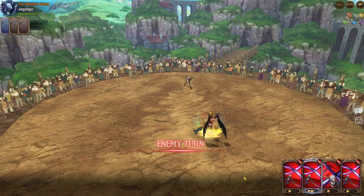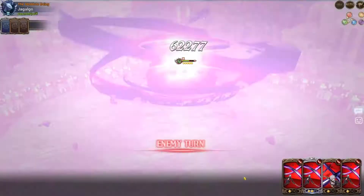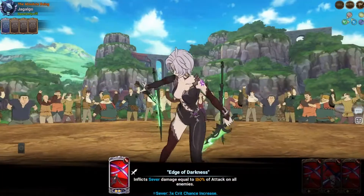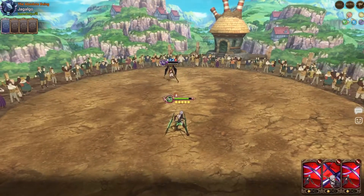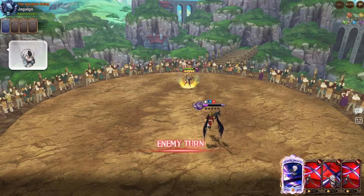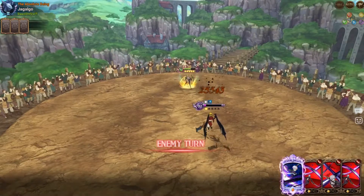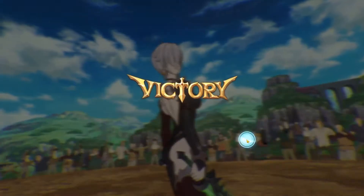If she could crit more consistently it would have killed him, but it is what it is. There's the ults — yes, guarantee crits. Not even half helping me. Killed him up nicely though. I'm gonna go for the guaranteed crit. It was good, it was a good try, but your team, my friends, was destroyed.